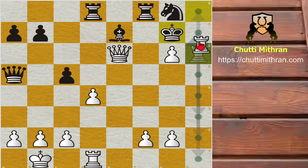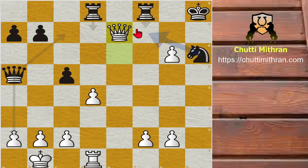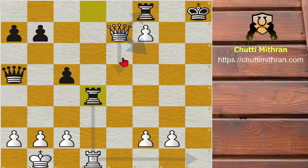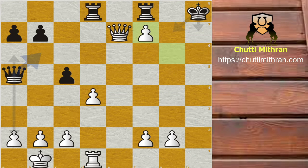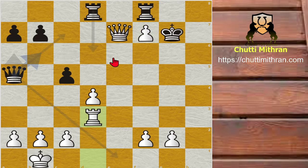The idea is that if black plays king g7, rook to h7 is checkmate. So black plays knight captures h6 and queen captures c7 — but now black has a knight for defense. Black plays knight to f7. Then g captures h7, and if black plays rook captures d4, white plays queen to f6 check, king h7, rook h1 check, rook h4, and rook captures h4 is checkmate. So after g captures h7, the only move is king to g7.